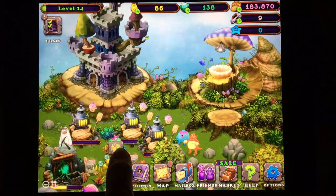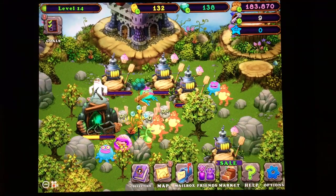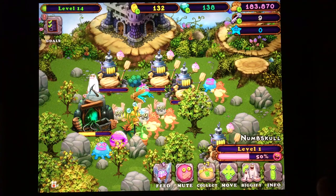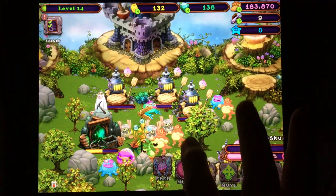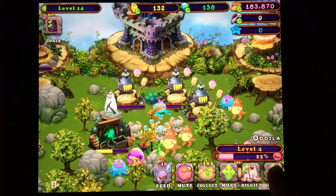We've leveled up our castle as much as we can. We could breed a few more noggins to throw on the island.